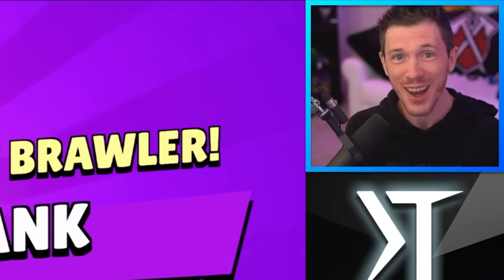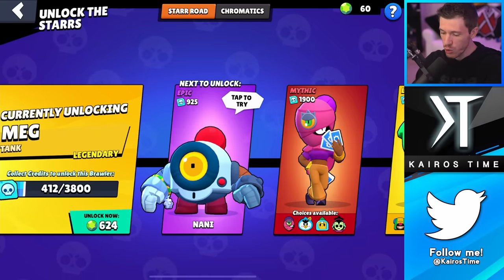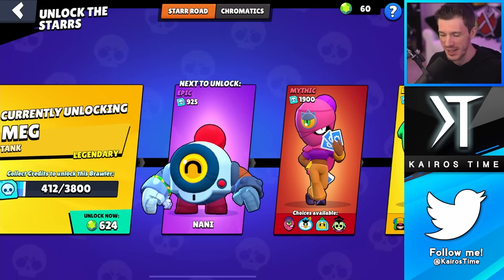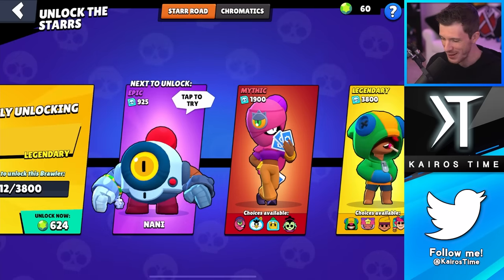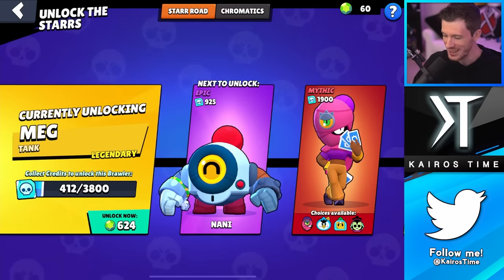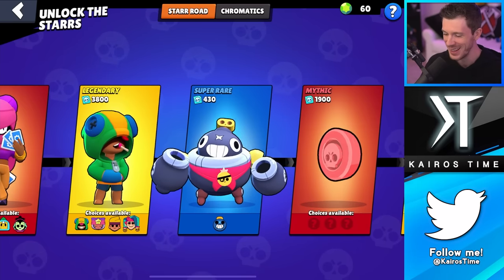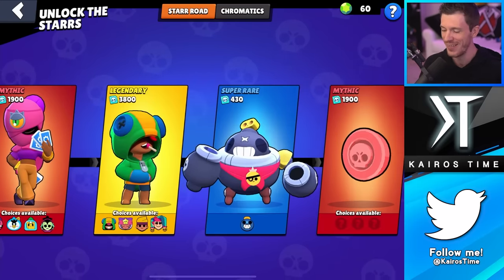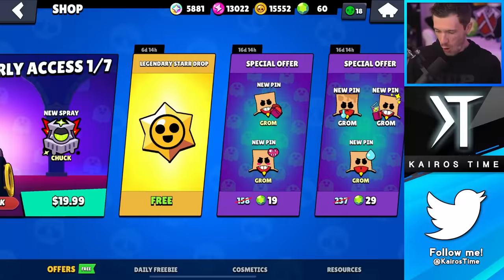I only have one more epic brawler to go! And that was from the mythic - what am I going to get from the legendaries? Wow, I'm super hyped about that. That just saved me 925 credits. And it's actually really funny because now Nani is my last one. I was fully intending for Frank to be my last epic brawler. In fact, I'm going to unlock Nani before I unlock my super rare Tick. So I'll have all the epics before I have all of the super rare brawlers.